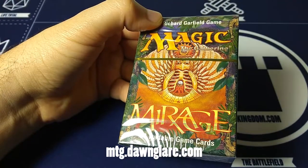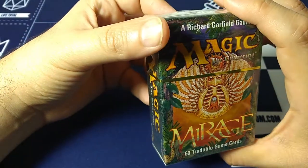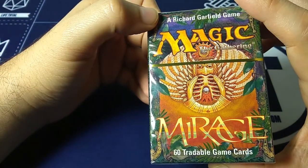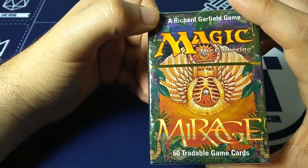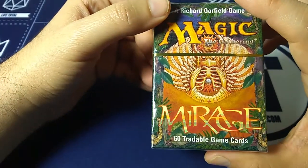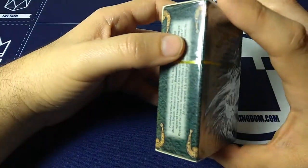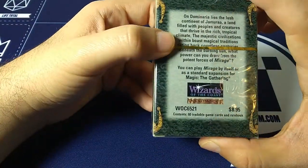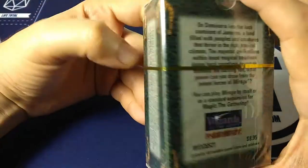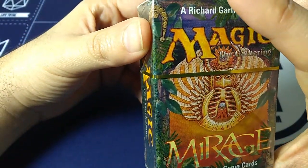Looking at the rare cards to watch for when we crack this open: Chaos Sphere, Harbinger of Night, Kukimasa Pirates, Seeds of Innocence, Shauku Endbringer, Zerülin of the Claw, and of course the Lion's Eye Diamond. In uncommon, keep an eye out for Bad River, Enlightened Tutor, Mountain Valley, Worldly Tutor, and a few others. Even in common, most of the lands have some value.